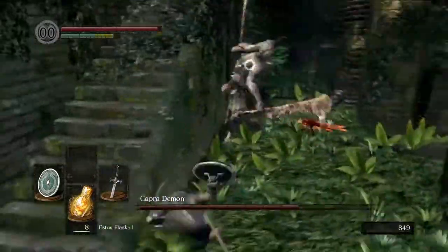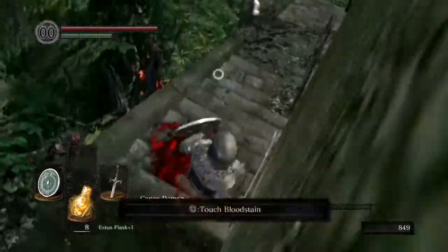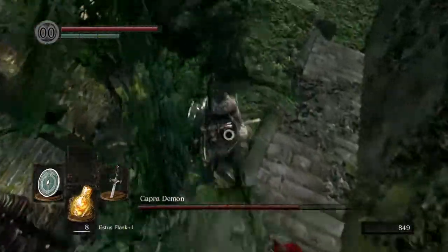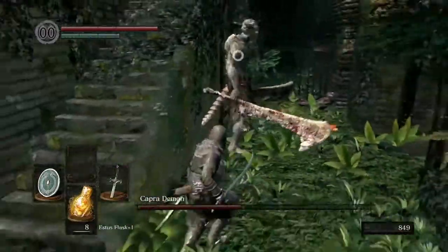Now he's getting a little bit stunlocked when he's landing down the bottom. One of the difficulties with this fight is it is such a tiny area. This time he didn't follow us up, so we've got yet another plunge attack in on him.